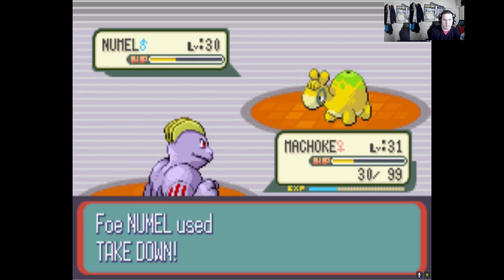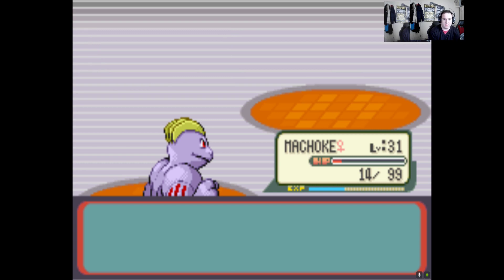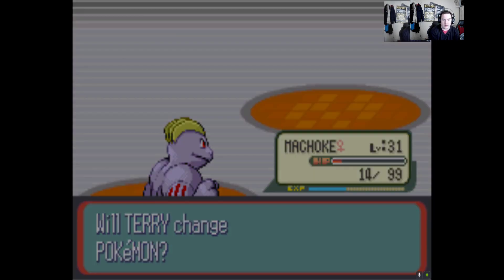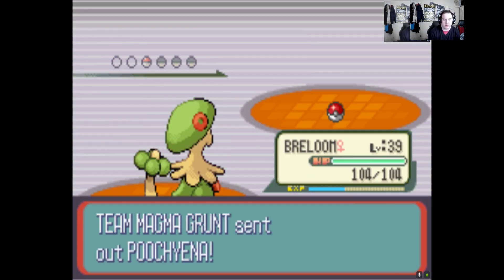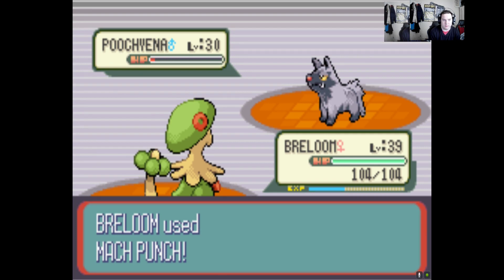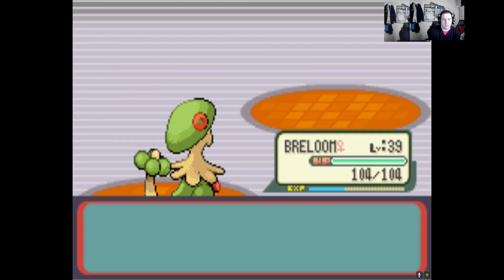If he can survive this takedown - which he can. Low kick. I stand corrected on Machoke, he's done what he needed to do again. Grovyle's hitting level 30. We're definitely going to change Pokemon now - Breloom. We haven't used Breloom this episode so far. Mach Punch - get in! That's another one defeated.